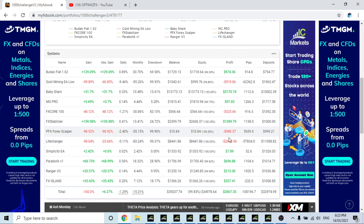Life Changer ended up blowing the account, which is no surprise as it has done so in the past — it is now gone. Simplicity is also gone; it was only up about 2% over the entire time I was trading it, which was really disappointing. Parabolic is up 68% since it started, up 700 dollars, with a max drawdown of 28.9% on the settings I'm using. Ranger has also been trading extremely well with only a 10% drawdown. FX Island did go okay but I ended up replacing it with another EA.